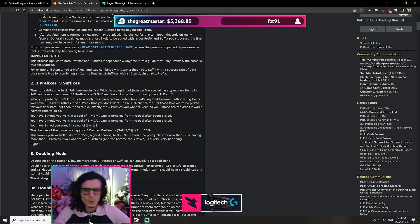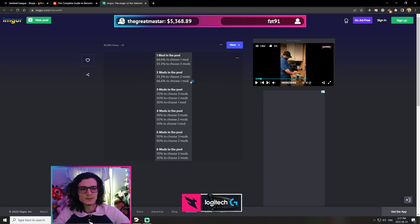What about the number of affixes — is there a difference? Yes. The more modifiers in the pool, the more modifiers it's likely to pick. Over thousands of recombinators, Iron figured out: if there's one mod in the pool, there's a 66% chance to choose it and a 33% chance to choose nothing. If there's two mods in the pool, there's a 33% chance to get both and a 66% chance to get only one. Once we get into the actual game example, I'll showcase this better.